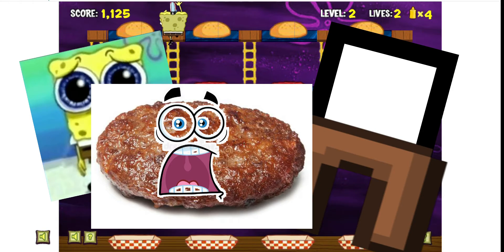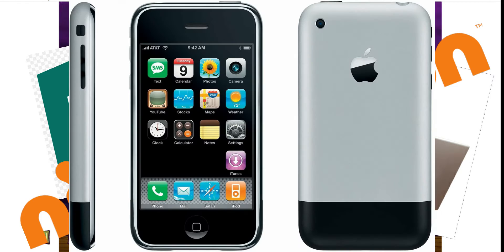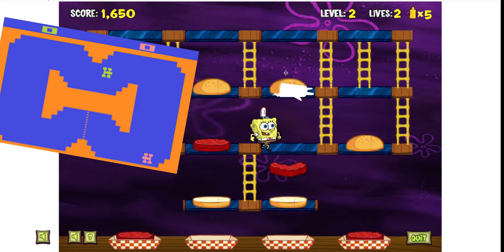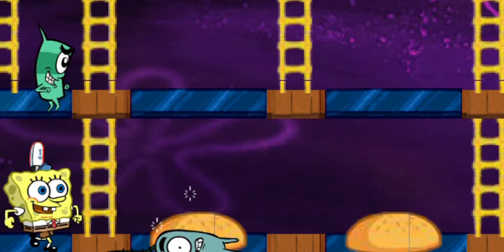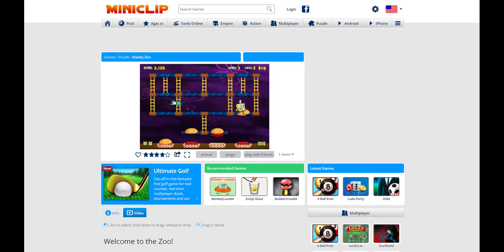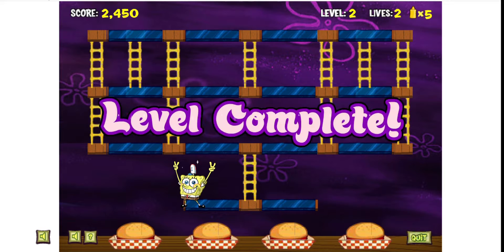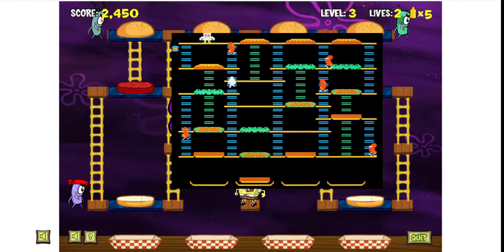SpongeBob SquarePants PattyPanic is a Flash game published and possibly also developed by Nickelodeon in 2007. As with most other Flash games, it's an incredibly simple game, not too often well polished, and it looks absolutely disgusting when blown into a higher resolution than the tiny square it was originally intended for. The gameplay is a lot like this old arcade game called BurgerTime, but with SpongeBob.